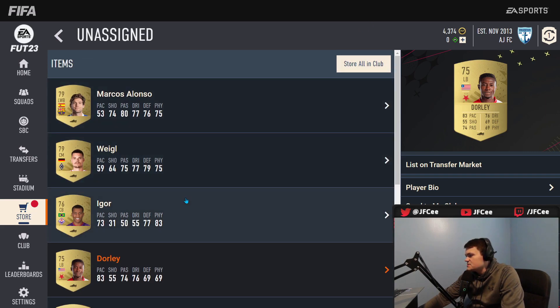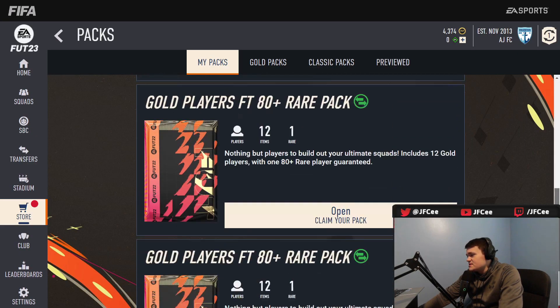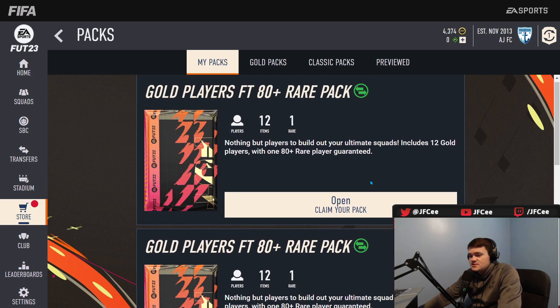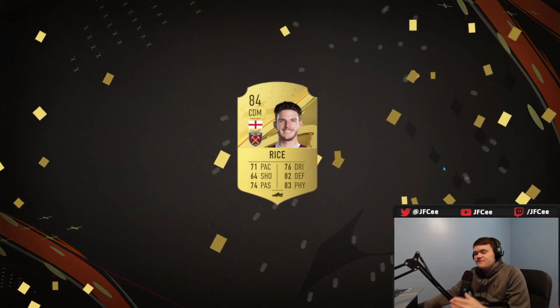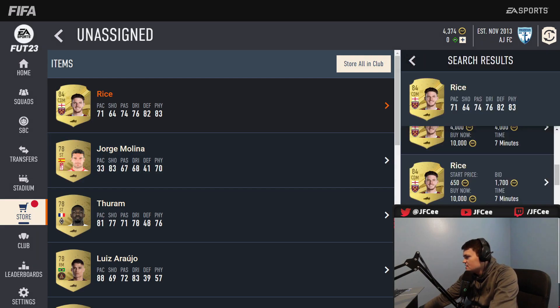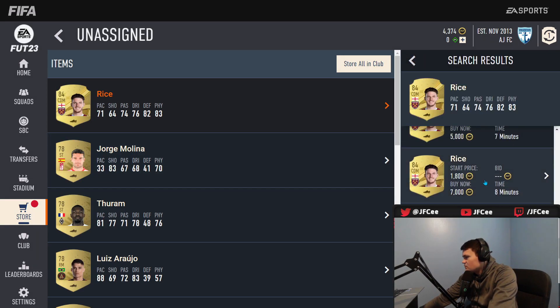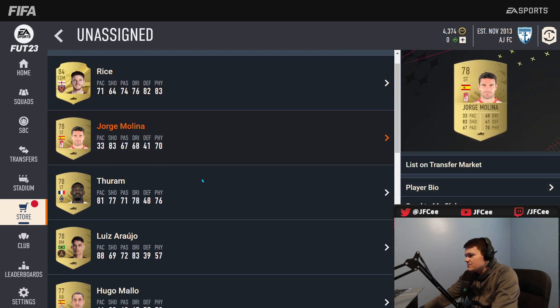I'm gonna get 12, 24, 36, 48 players — that's really good. The pre-season rewards are actually pretty solid — tradable start of year is very good. Let's see what we can get... 84 Rice! We will take that because that is going to be an expensive player. He's already going for 4k — I think he'll be even more expensive when the game comes out, so we'll keep that for sure.